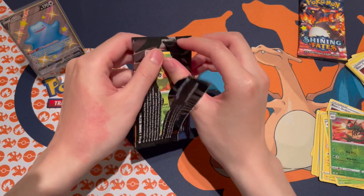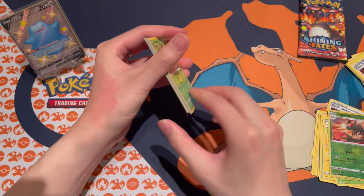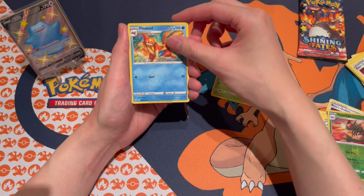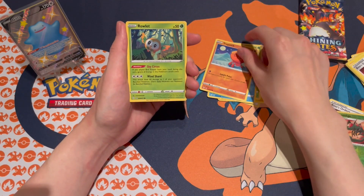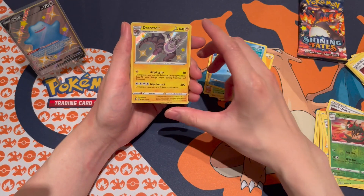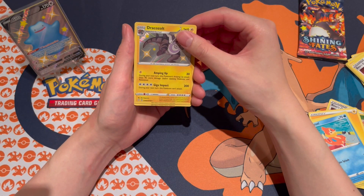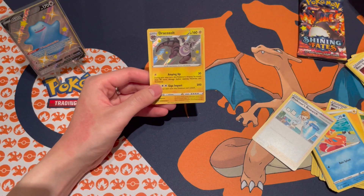Second to last pack — code card for everybody, one, two, three, four to the front. Lightning energy, Tropius, Float Stone, Rotom, Grookey, Snom, Trapinch, Roulette, and Braviary... oh there we go, another baby shiny — Dracozolt! I don't believe we have this one, so that is a nice hit. Do we get a double hitter? No, it's just a regular rare Professor's Research. Not too bad — let's sleeve this guy up and put him on the acrylic stand.